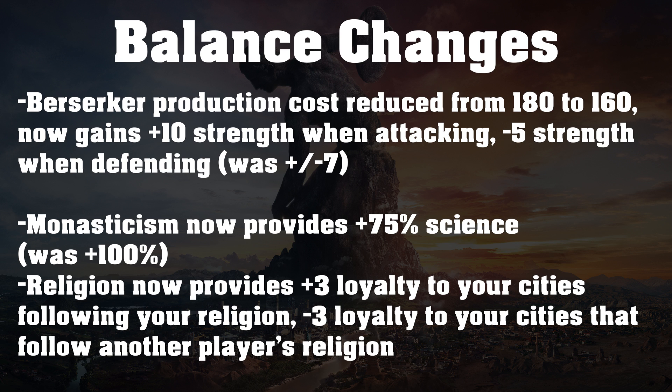Lastly for balance changes, we have some miscellaneous ones. Monasticism, the Dark Age policy, now provides plus 75% science in cities with a Holy Site, and this is down from plus 100%. I think this is probably a pretty good change because monasticism could be really good — if you intentionally get a classical era Dark Age, you can get insane science and use that to go crazy throughout the game. So I do think this is a good change.